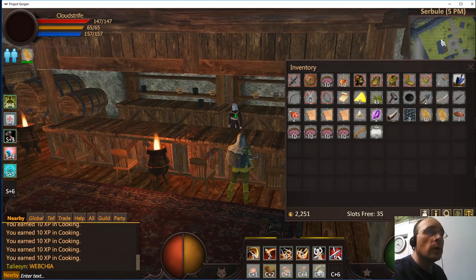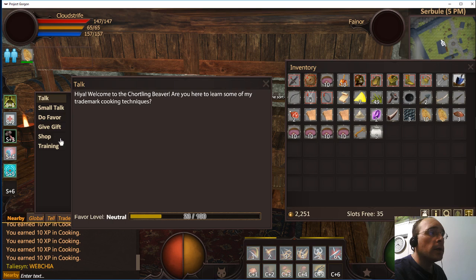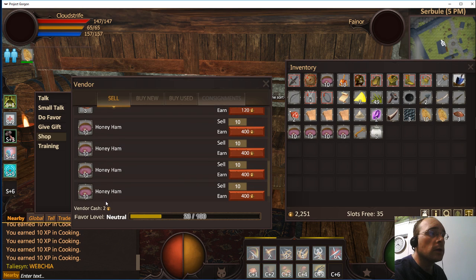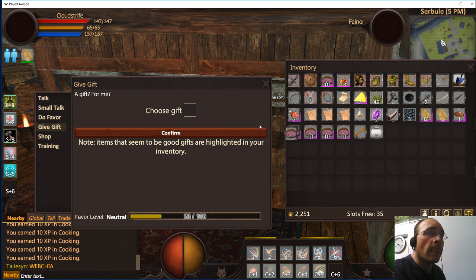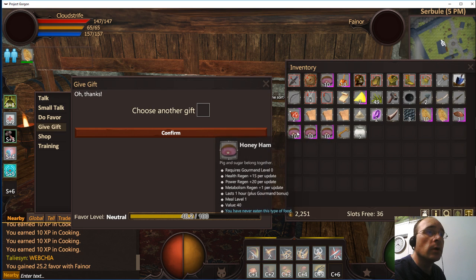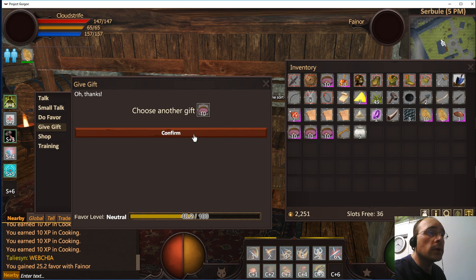I've already gathered as much money from this lady as I can and she is at neutral, so I have two. The reset is about twenty hours. What we're going to do here is gift these to her and see how much favor we get — one gift gives 5.2 favor, so we might be able to get her just where we need her.